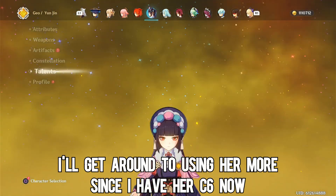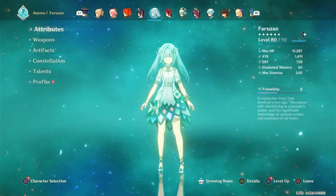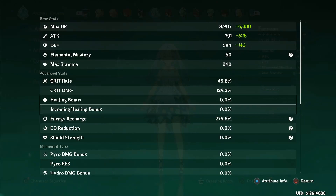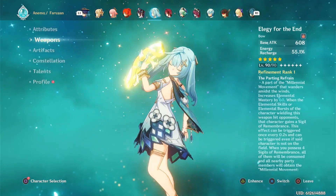Yunjin. I've built her a little bit, but not enough to actually consider much. I'd like to use her, but I just need to invest more — because I do have Ayato and Yoimiya, both characters that like to use her.